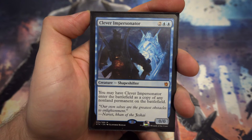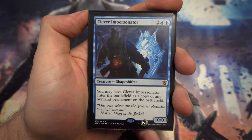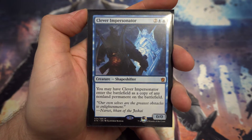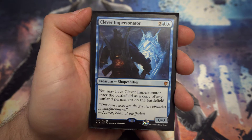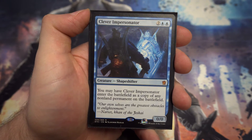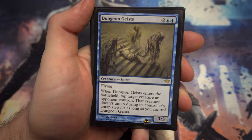Onto the four-drops: Clever Impersonator — for two and two blue, it enters the battlefield as a copy of any non-land permanent on the battlefield. That could be anything you've got or anything your opponent's got, and it's not limited to creatures, which is what I really like. Your opponent's got a Sol Ring — well, you've got a Sol Ring. Your opponent's got a planeswalker — you've got a copy of that planeswalker. I previously used Stunt Double from Conspiracy 2, but the fact this can be more than just creatures gives it an edge.